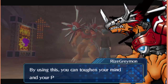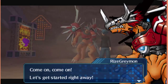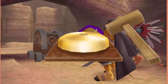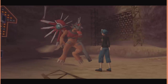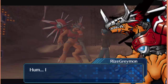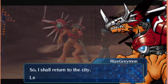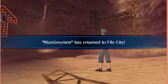Use this machine. By using this, you can toughen your mind and your partner's body. If you do, you won't get caught by weirdos like that again. Come on, let's get started right away. I'm going to try this carefully. I got it. I think I know how to use this back at the gym. You did it — impressive. Now you should be fine even if some weirdo approaches you. It would be a waste to have this nice machine here if nobody knows about it — I should head to the city and tell everyone about it. Sweet, I got RiseGreymon! It's pretty awesome.